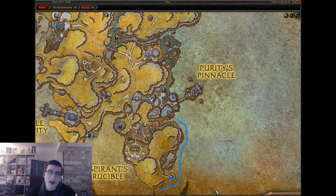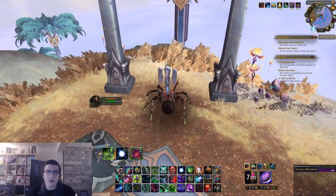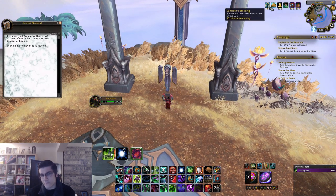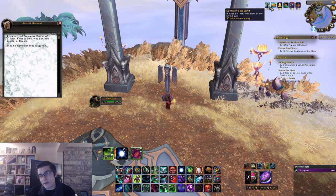Once you have the glider, head over to where I am on the map in Bastion. There's a little shrine — click that and you can get the Sunrider's Blessing. That is very important for this rare spawn; it's a 30-minute buff you get from that shrine.